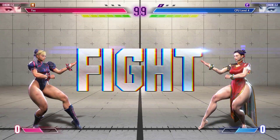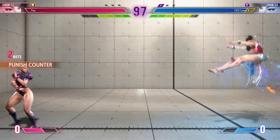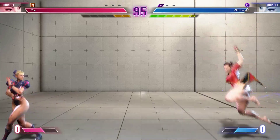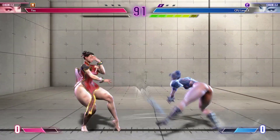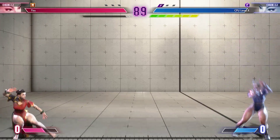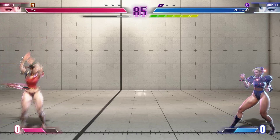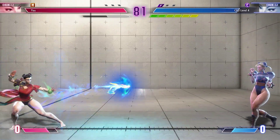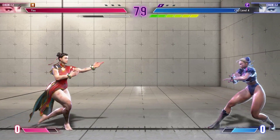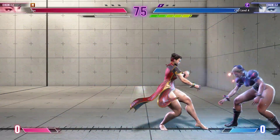Round two — fight! It looks like they're waiting to see what the opponent wants to do first. Burnout is triggered. It's the start of the round — how will they start their approach? Player one is in that dangerous burnout state and needs to hold out. Player one has used up all of their drive gauge. Both fighters are looking for a way to fill up their super art gauge. I want to see how they manage their SA gauge here.